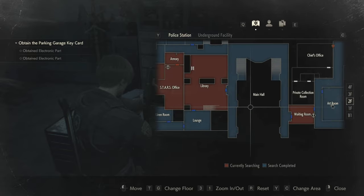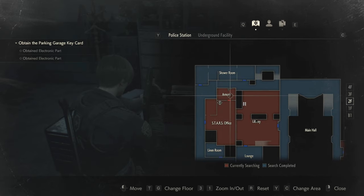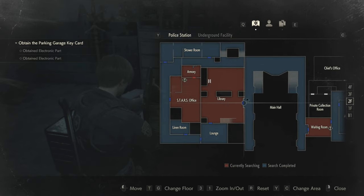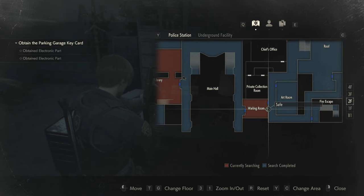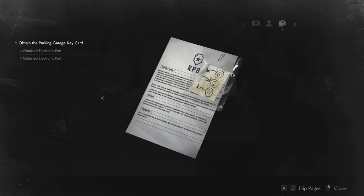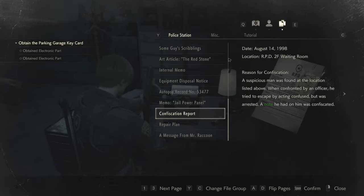Most importantly, I need to go back to the staff office because I think I can finally open the armory and get that weapon. I need to check out the library again because apparently there is something that I missed, and I need to go back to the waiting room because I have the code for it. When I edited the previous episode I noticed the code is on the confiscation report — it even mentions the waiting room, so this must be the proper code.